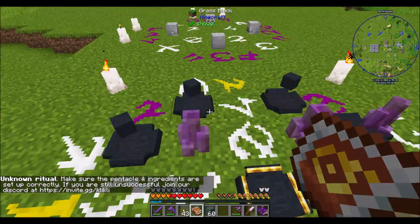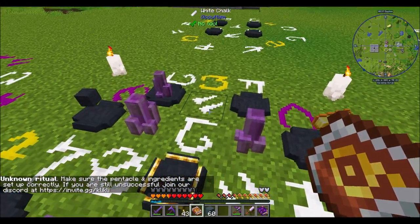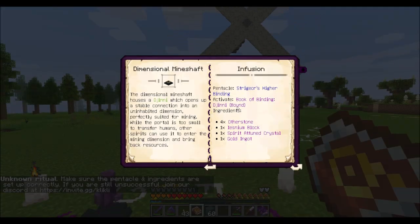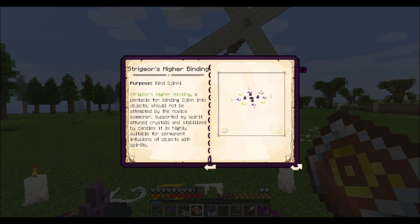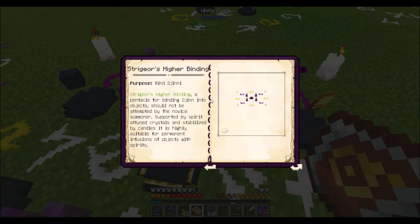Unknown Ritual — does my whatchamacallit stuff get set up wrong? Is this the wrong ritual? I think this is the right one. I need Stryger's Higher Binding — that's the four crystals with the four purples, and then the two.